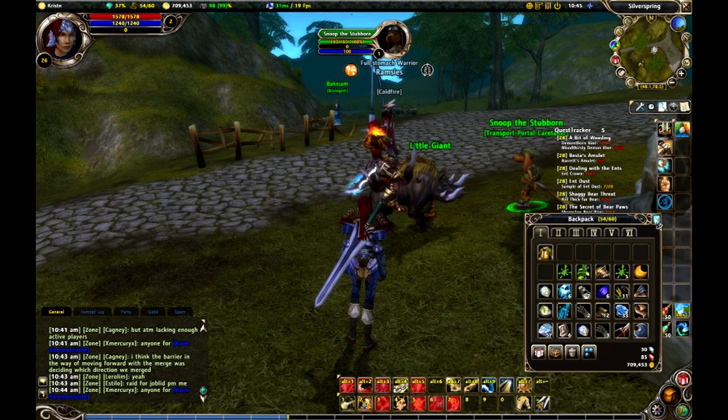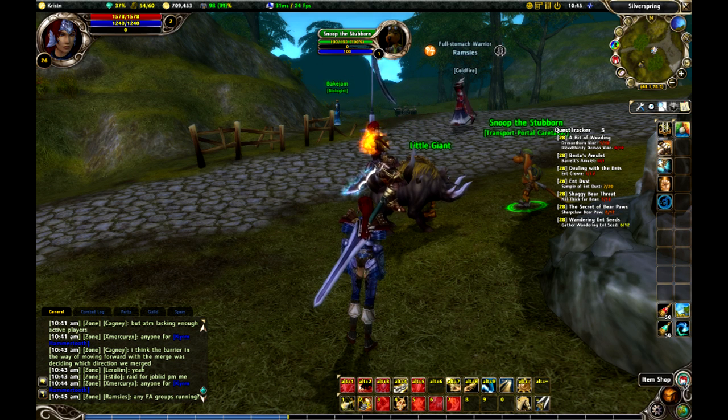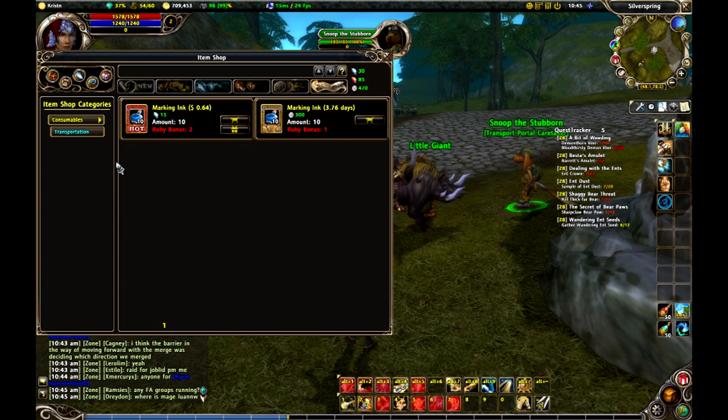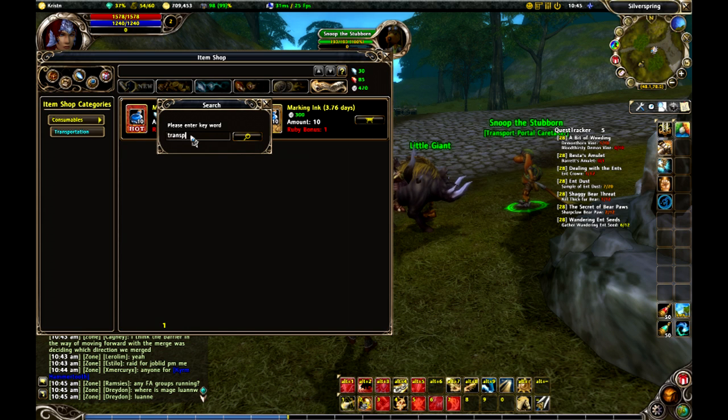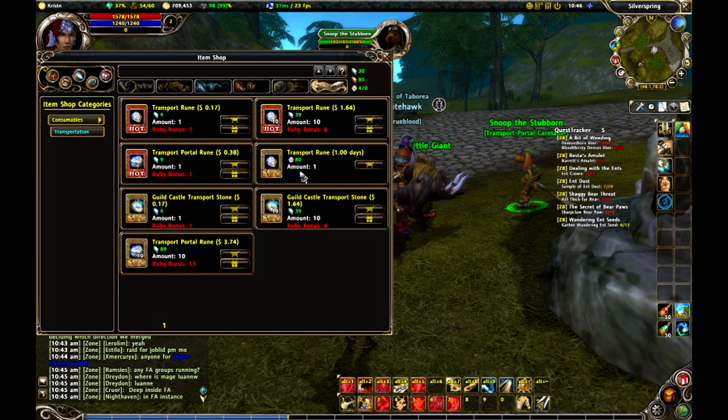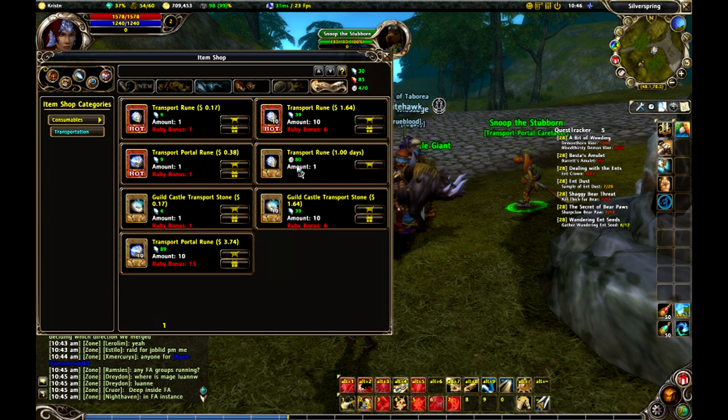There are a few other travel runes I haven't used yet, so I'll cover those in a later video. What I will show is the marking ink — 300 Furus coins gets you 10 ink, and 15 diamonds gets you 10 ink. For transport runes, you can get them for diamonds: 39 diamonds for 10 runes, which is about a buck 64 to bounce around. Also 80 Furus coins, which is usually about one day's worth. That's why I wouldn't do 10 turn-ins just to get these, because you're losing out in the end. But it's a quick way to get around.